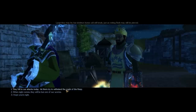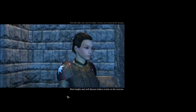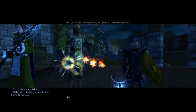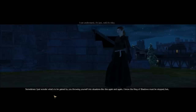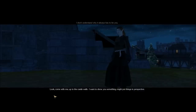Let's get up inside. Did you change your outfit? Nice robe. Eleni speaks: 'Sometimes I just wonder what's to be gained by you throwing yourself into situations like this again and again. I know the King of Shadows must be stopped, but I don't understand why it always has to be you. Look, come with me up to the castle walls — I want to show you something. It might put things in perspective.'